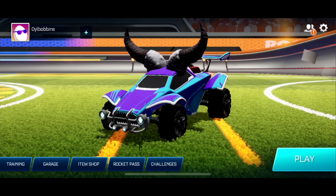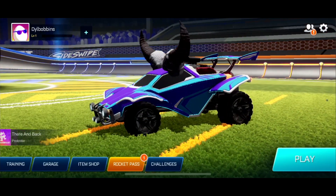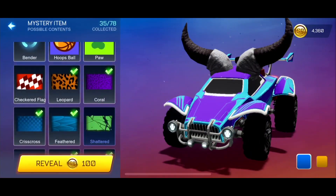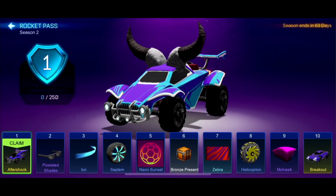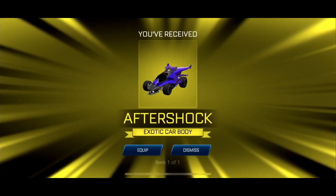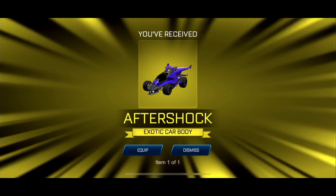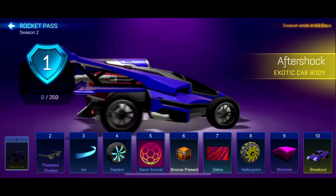Let's try and reload and see if the Rocket Pass finally shows up. Okay, so I reloaded the game and the Rocket Pass seems to have loaded. The Mystery Items are not updated. So, the Rocket Pass — let's see what's in here. The Breakout is in it a little later, and it's a free Rocket Pass again. There's no Premium Rocket Pass yet, which is completely fine by me. No paid content means everything's free. We claim this and get the Aftershock for free, which is pretty cool. I'll equip it for now just so we can see — there's the Aftershock.